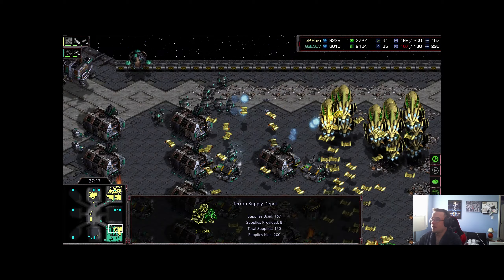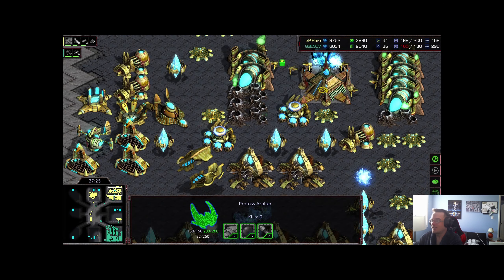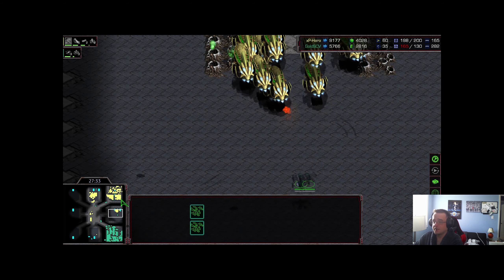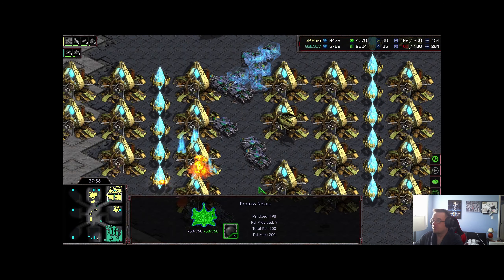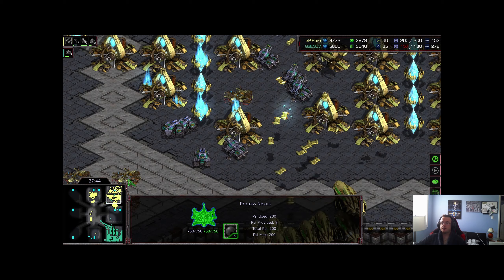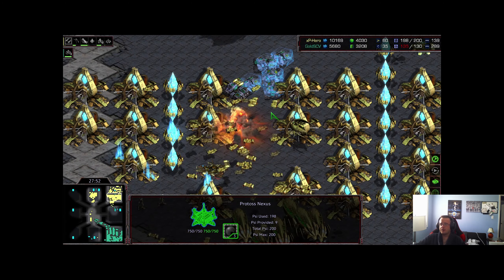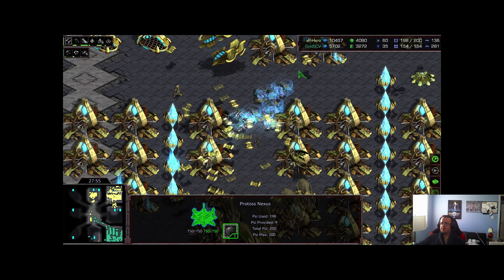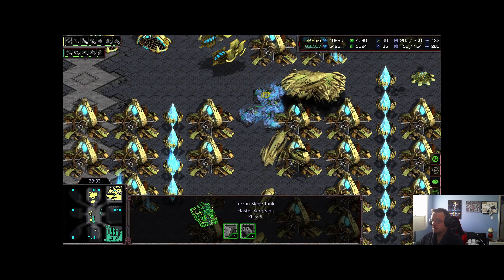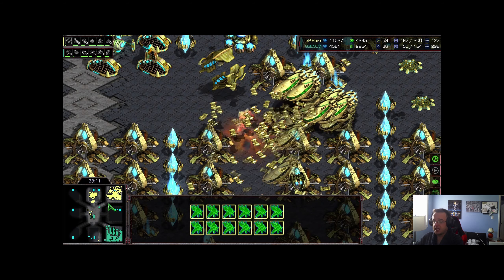Picking off the most important buildings — all those supply depots will take tons of time to rebuild. In this base trade situation, the tanks try to get up to the main but a very nice freeze stops them from sieging in range. No ground army at all for XP Hero, so he has to pull back the carriers to also clean up this middle and re-establish map dominance. He plays this very smartly — he knows he has to win this to stay alive and he's not going to throw this game. Carriers waiting here making sure the Terran can't kill any of his probes.